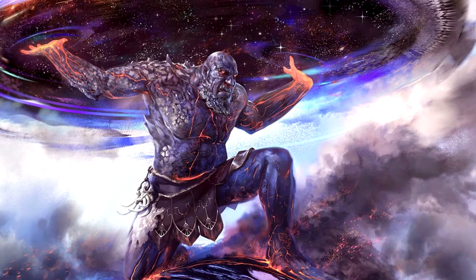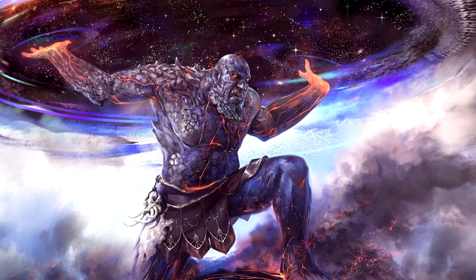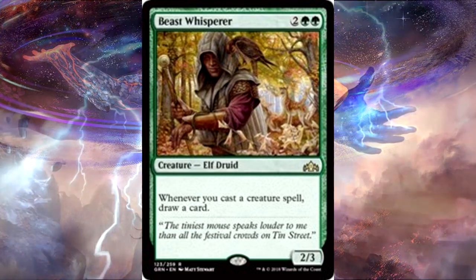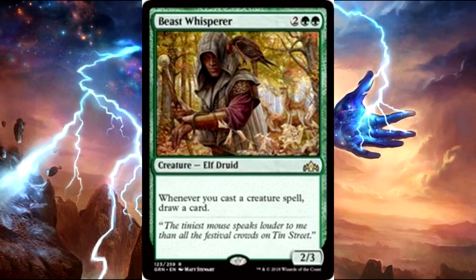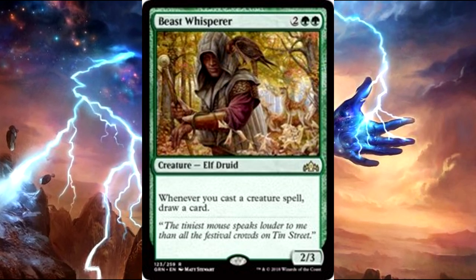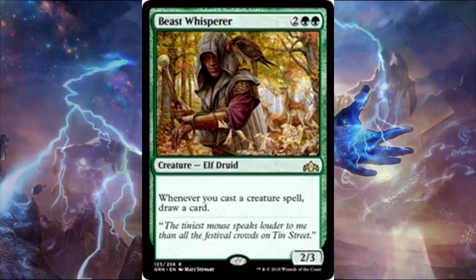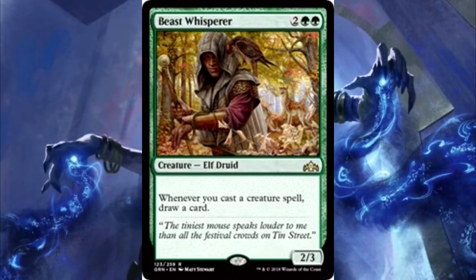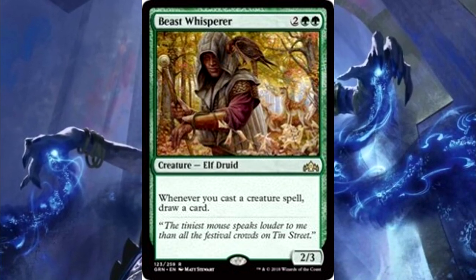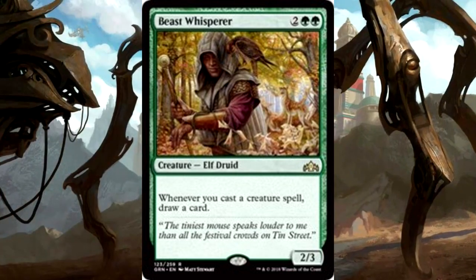Let's start off with card draw and card advantage. First up, we're going to have a new card from Guilds of Ravnica, and that is Beast Whisperer. It's basically going to give you a double effect of your commander. Whenever you cast one of your creatures, you're going to get to draw 2 cards if you have this and Arcades out. The fact that most of your creatures are 2-drops, or 3- and 4-drops, you can just get on these engines where you're playing a creature, drawing another one, playing it, drawing another, and you can get a bunch of creatures out extremely quickly. Definitely a good synergy.